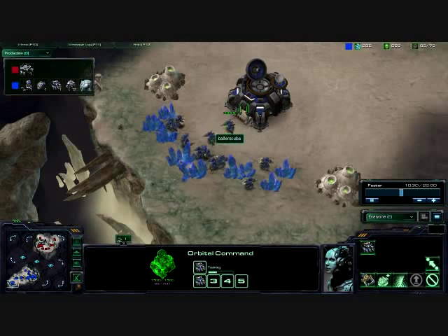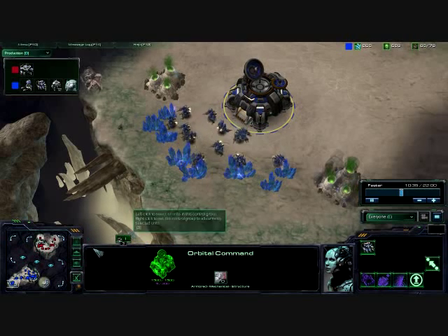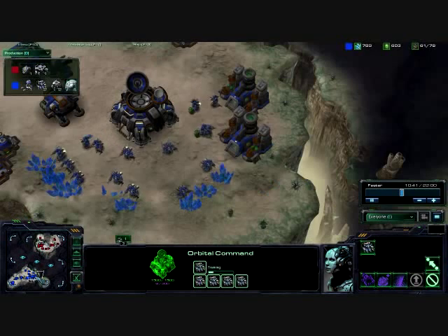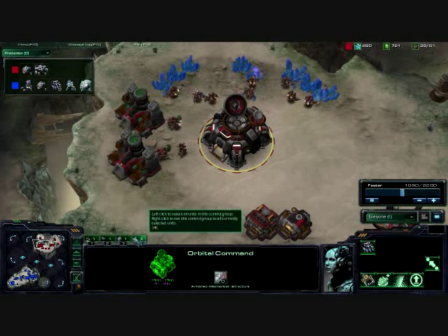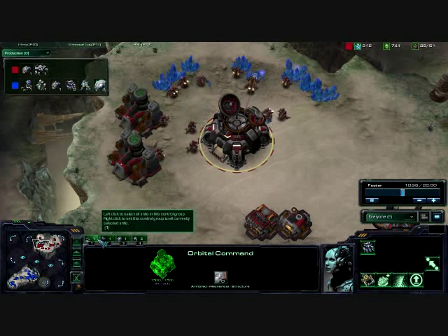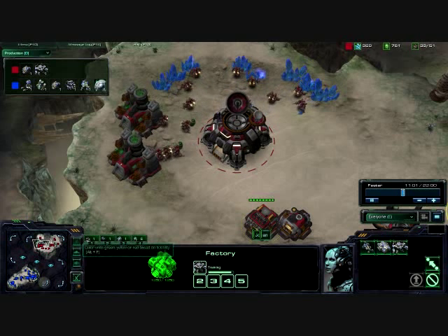Still not too good on my mules. As you can see, I don't even have any hotkeys set. I hotkeyed originally that first orbital command slash command center, and I haven't really been doing anything since then. Johan, on the other hand, he's been hotkeying, doing a good job — factory, barracks, orbital command. I put those on four, five, six; keep my army on one, two, three if I can.